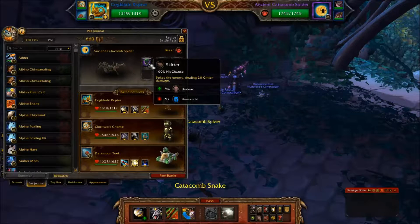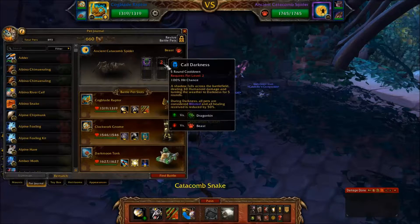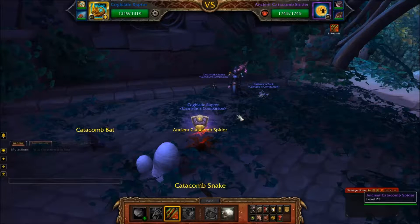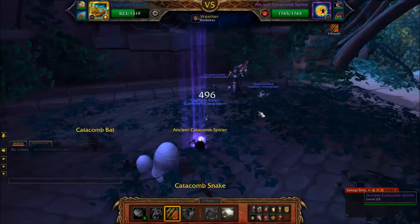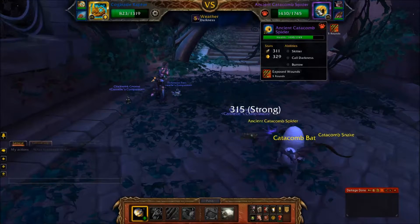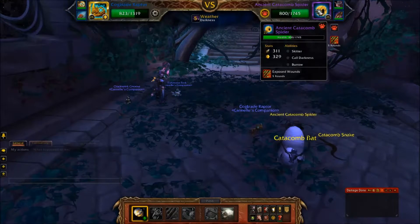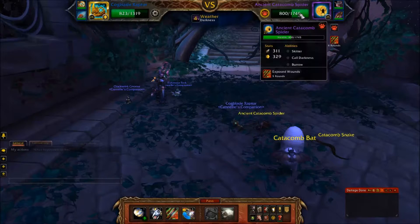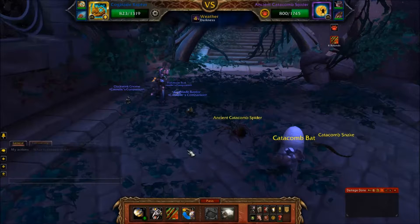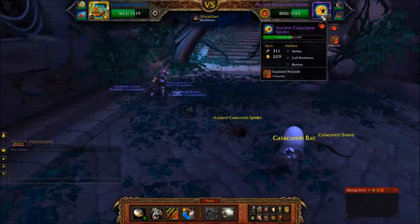You probably want a humanoid to go up against it. I have Cogblade Raptor, though. He's going to start with Call of Darkness, so I'll apply Exposed Wounds. He's got a speed of 329. If you have a slower pet, you'll want to use Exposed Wounds and then maybe something else to prepare for the upcoming Burrow attack.